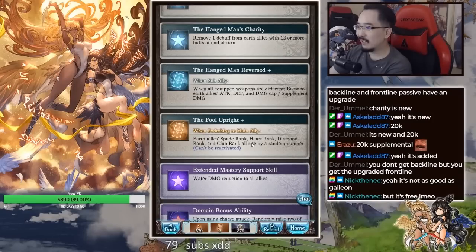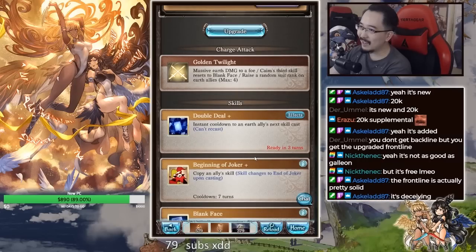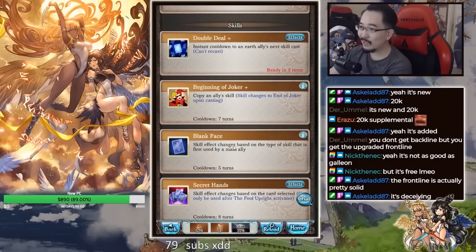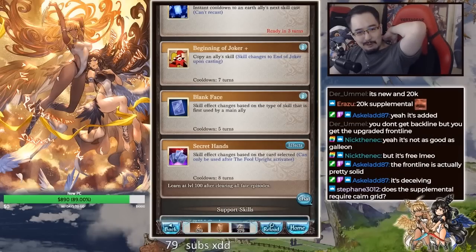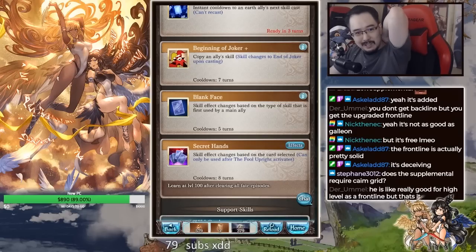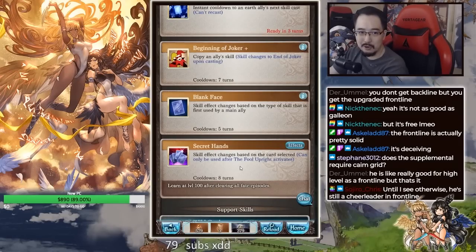Earth ally spade, spade, heart, diamond and club all raised by a random number. It never looked like they actually made him like even crazy as a front liner. So one card allows him to get a nuke, full turn assassin, and guaranteed triple attack. How long does that last? I think it's just the entire turn. This assassin is for red border skills. You get a nuke, assassin — I'm not sure how much that is — and then guaranteed triple. I think the assassin is the entire turn as well.